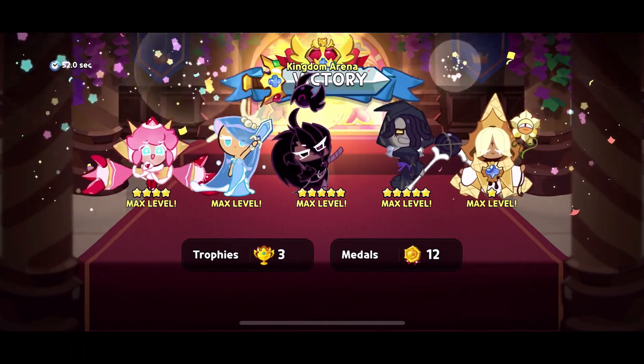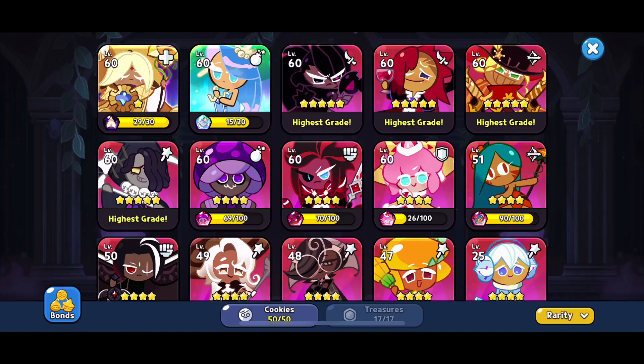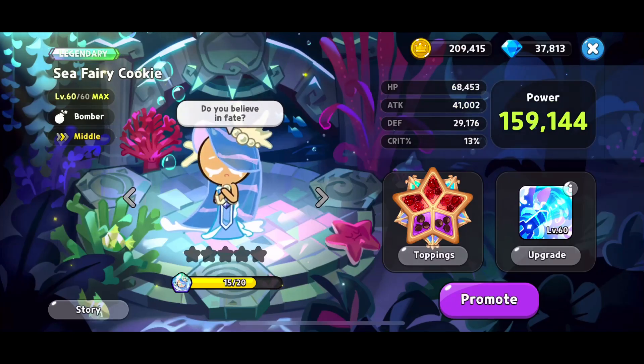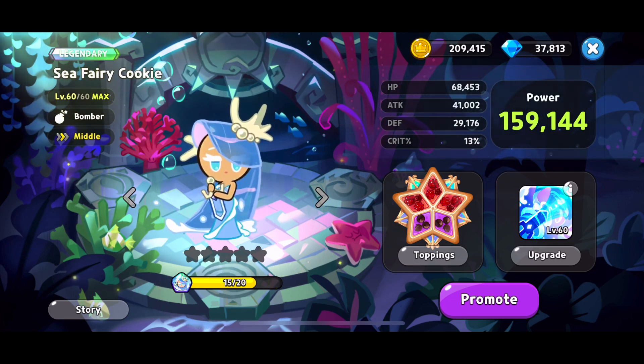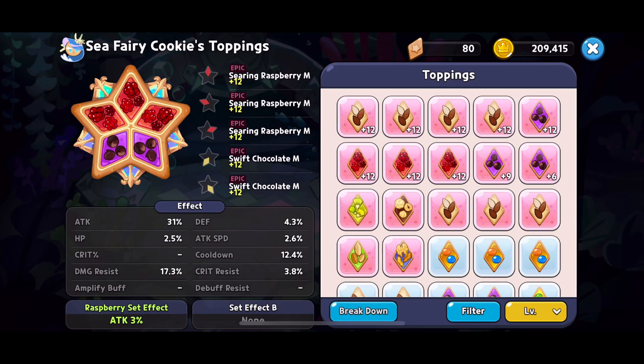You want that 3-second start cooldown for Strawberry Crate. Now let's go take a look at our cookies. The first cookie I want to highlight is Seafairy Cookie. Seafairy Cookie, for the most part in the meta, is 3 attack toppings and 2 cooldown toppings. What you really want to do is have over 11.8% cooldown. I got about 12.4% — that's good. 11.8% gives that good start cooldown timer. You also want Damage Resist as high as you possibly can get it. I have 17.3%, which I'm pretty happy with, but some of the whales out there have it at 27%.